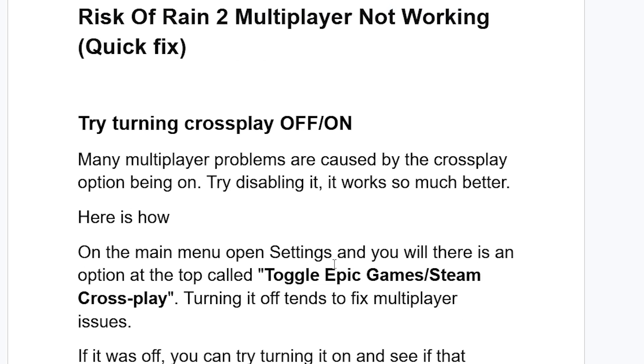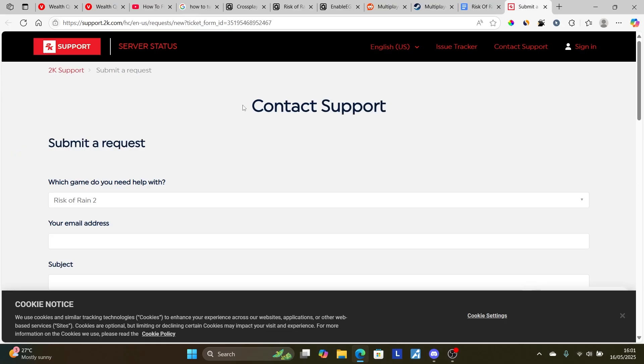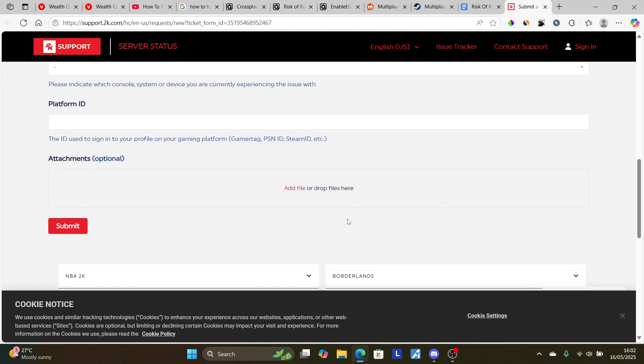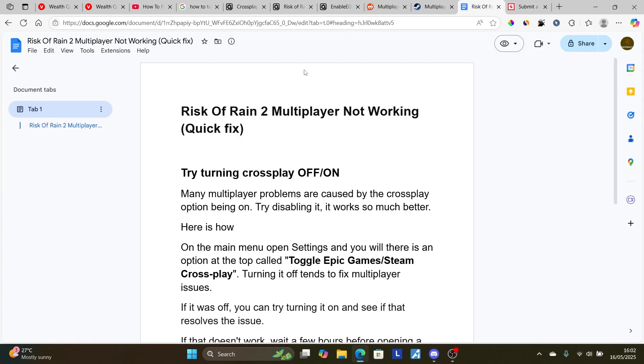The link for the contact support page will be available in the description of this video. Make sure to submit the form by selecting which game you are facing the issue with — just select Risk of Rain 2 — then provide an email address, a subject, and a description of the problem you are facing. Send this information and they'll help you regarding this problem. In most cases, if you follow these instructions carefully, you'll be able to resolve the multiplayer issue.